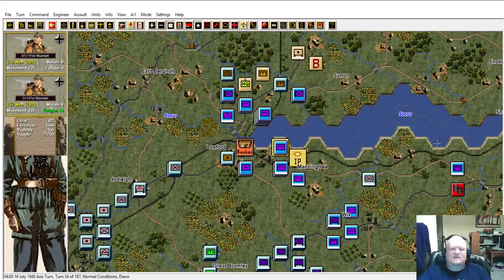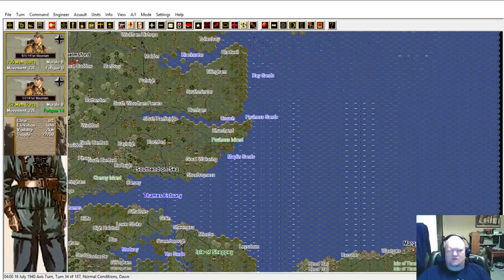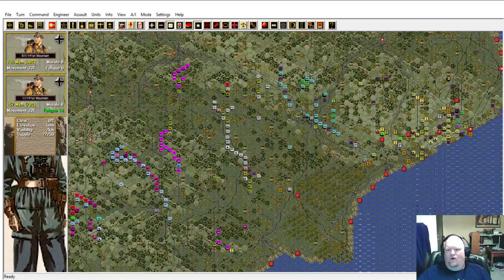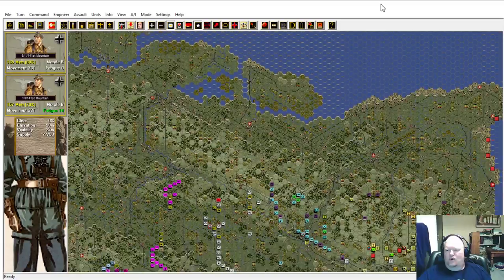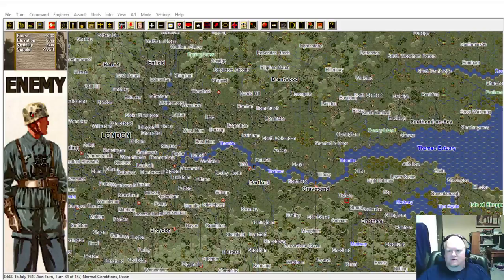If you take a look, the entire game covers a very massive area. One hex is one mile. You can kind of see how far and how spread out my troops are everywhere. Sometimes people say, how do you control such large formations over such wide territory and keep it all straight in your mind? London's over in this area right here.